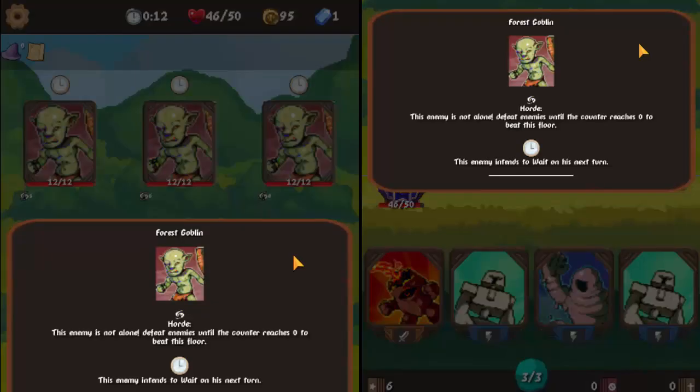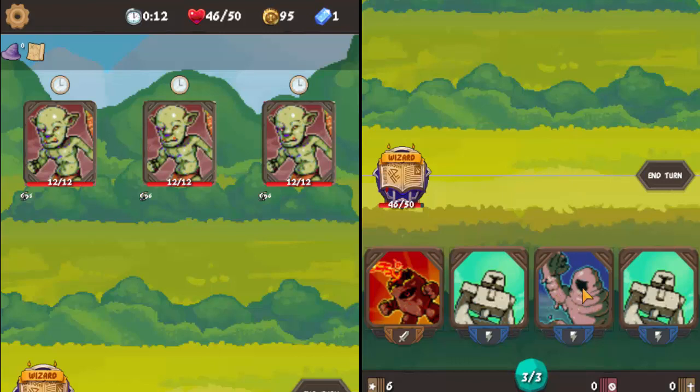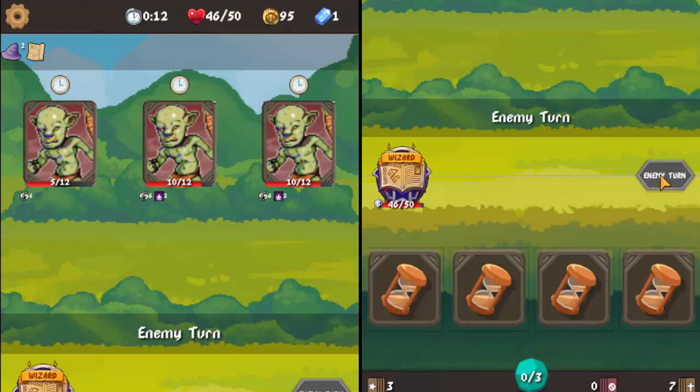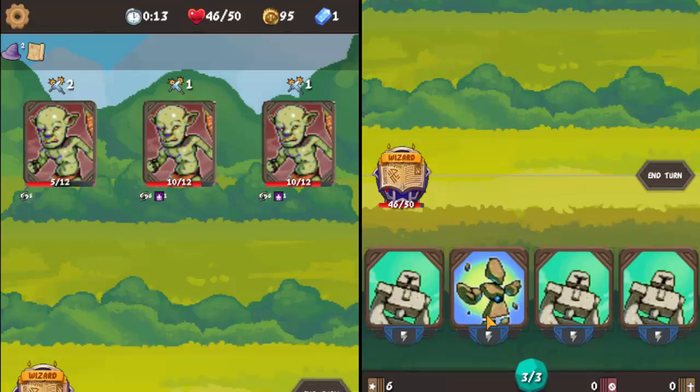Here's a new enemy: Goblin Hordes, or Forest Goblins. 'This enemy is not alone — defeat enemies until the counter reaches zero to beat this floor.' So six of them will come out — that really sucks. Because you're basically trying to beat an enemy that has about 9 by 12 — that's 108 health you have to get rid of. So you really want AoE. There are multiple reasons why it sucks fighting the goblins: number one, there's three of them; number two, when they die the statuses don't stick around, so it makes it really annoying.